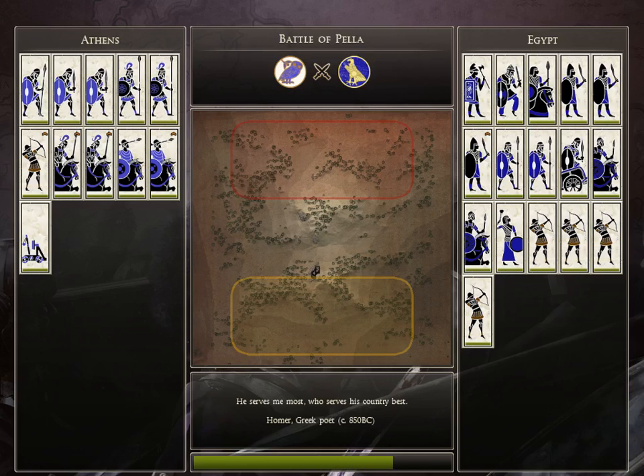Welcome everybody to another episode of Command Combat Computer Battle Reports. Today we have Athens versus Egypt in Pella. I'm not exactly sure where that is, but it's apparently two very large hills with a valley in between.